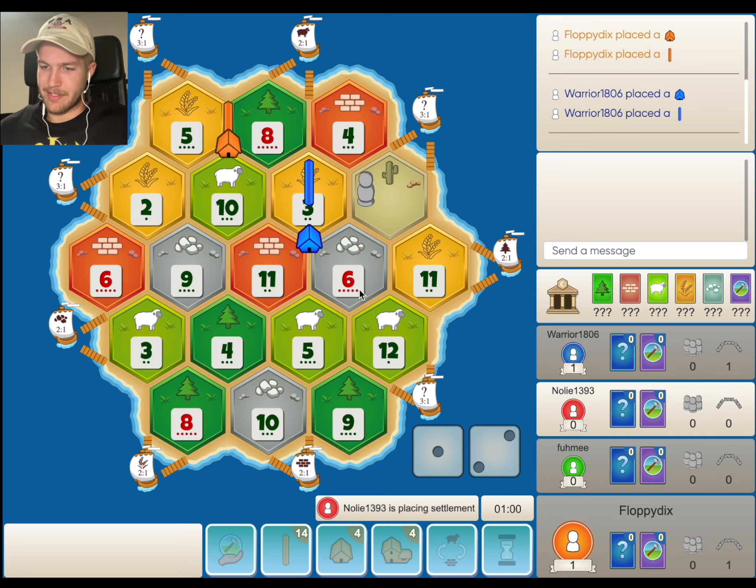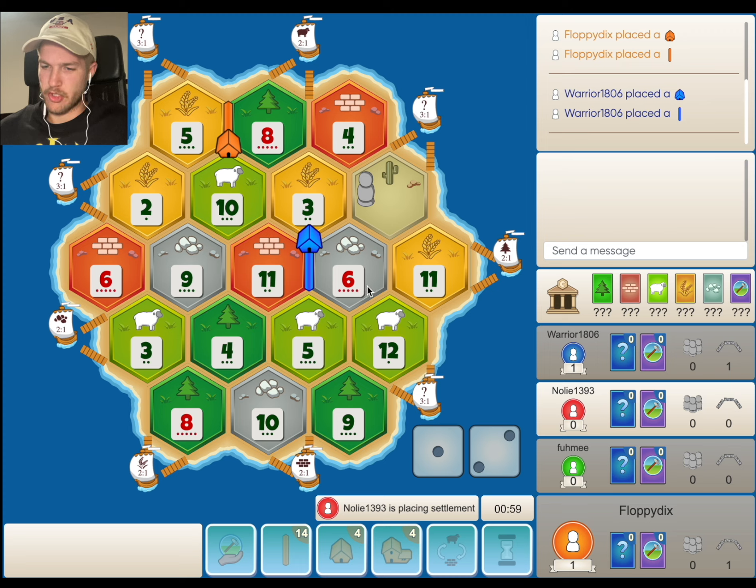I don't like the 11, 12, 6 that much here, just because even though you're on a lot of ore, there's not a ton of wheat to balance out with it. But blue opts for the 3, 11, 6. I think it's pretty low production for your first placement. I don't know if I'd agree with this, but he does get on both an ore and a brick spot, so he's probably going for ore or wheat-sheep. Plenty of sheep outs as well, which is the only other thing he needs.